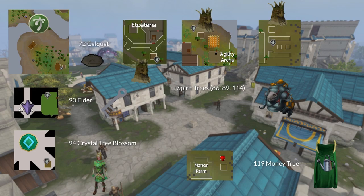Last but not least, the special patches. At level 72 you can plant calquats — get these seeds from birds' nests. At levels 86, 89, and 114 you can plant spirit trees, and you can get these from Ganodermic beasts and birds' nests. At level 90 you can grow elder seeds, which you can get from crystal implings or crystal chests, but only in Prif. At level 94 you can start growing the crystal acorn to do your crystal tree blossom daily — get these from elves by pickpocketing or slayer, from crystal implings, or the Motherlode Maw. And at level 119 you can start growing money trees, which you can get from any farming activity as long as you're at least level 99.